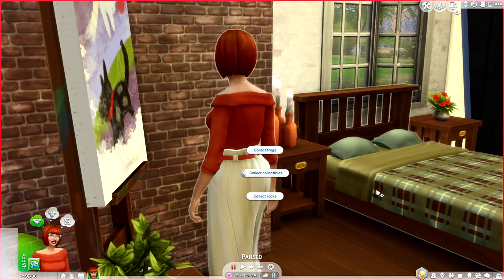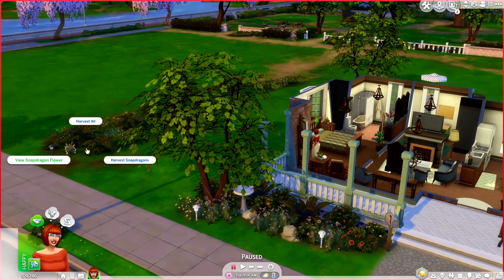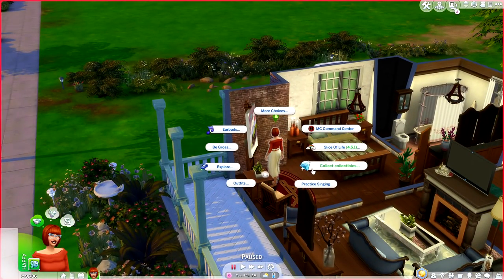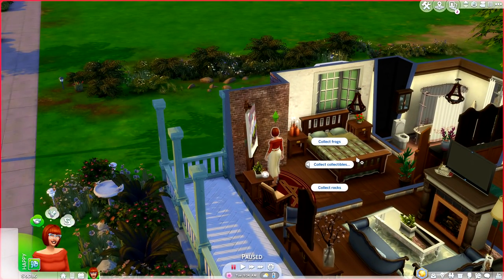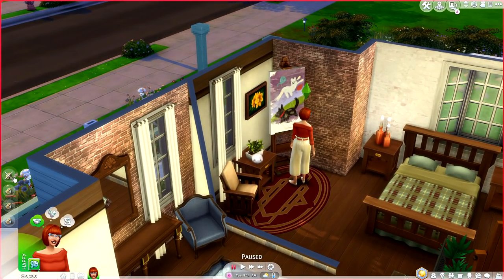Another option I would have loved to see added to this menu is the ability to harvest all. I know you can click on a bush and select it yourself, but it would be really convenient to have that option directly in this menu as well. We're going to go ahead and have our sim Anna go collect some rocks.